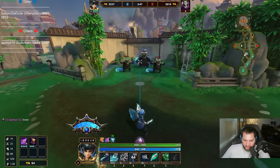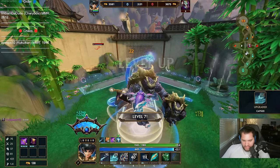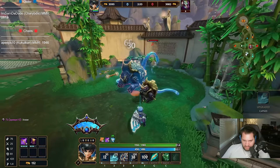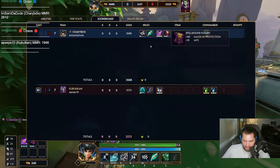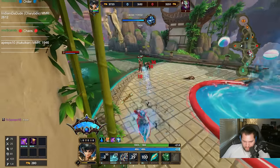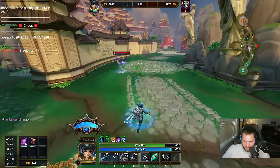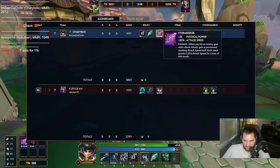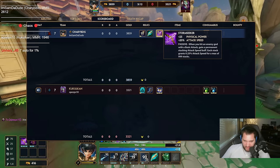Can someone do the math in Twitch chat of how many auto attacks I need to get max attack speed with just Storm Seeker? Seven autos is one percent — no, four autos is one percent, because it went from 15 attack speed to 25 attack speed.